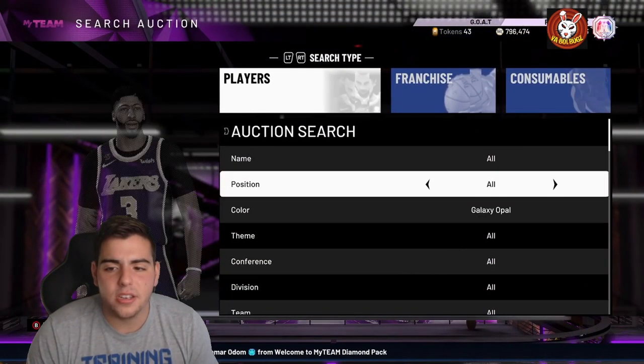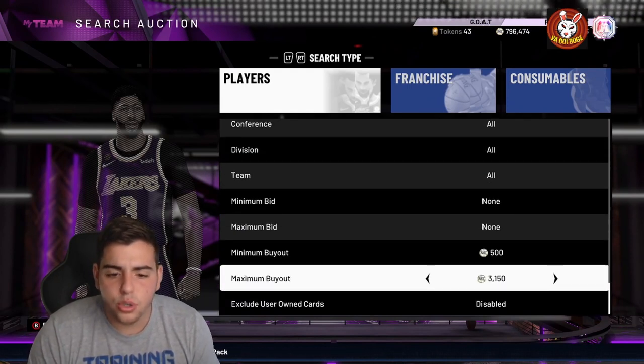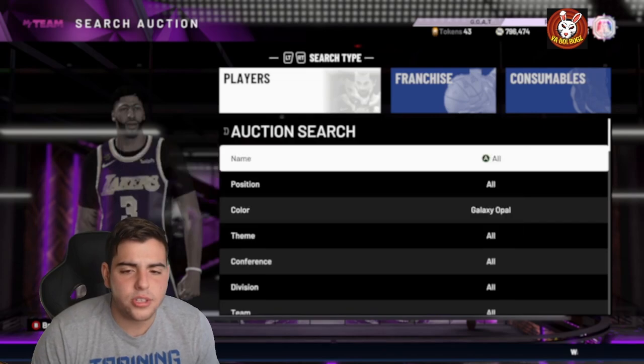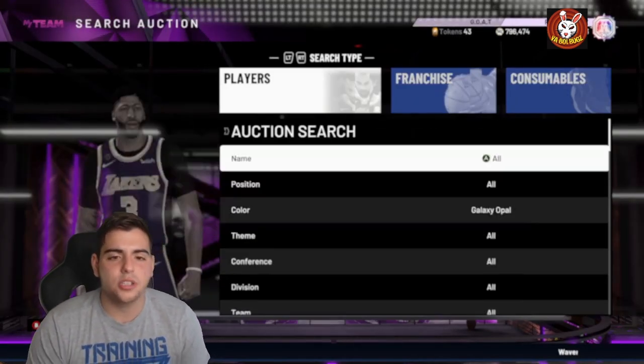We're gonna get right into sniping against Oko Dre — he's doing it at a different time period and he's on Xbox. We're gonna do the buyout at around 5,400 and see how many Galaxy Opals we can get. Throughout the video we'll talk about stuff coming to MyTeam and what you guys should be doing.